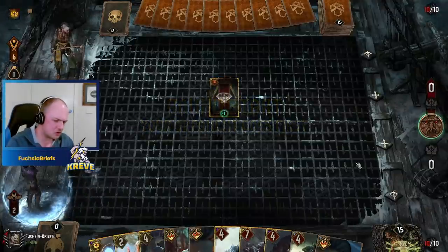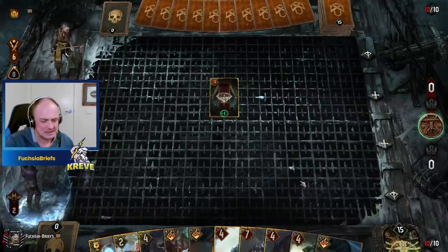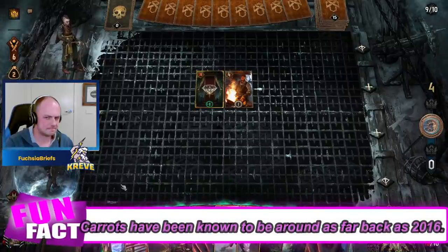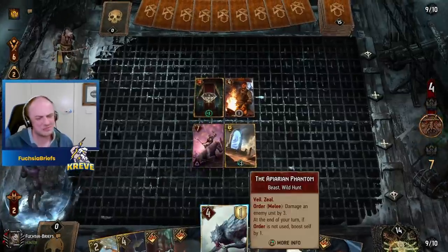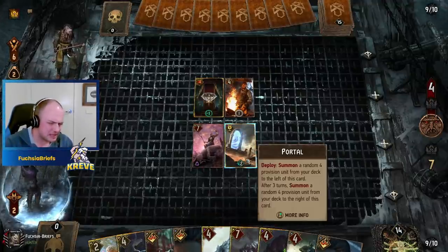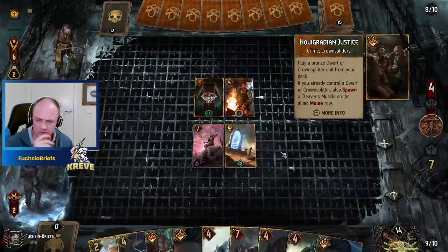We'll thin out the conquerors with the Portal. We can put down the Appearing Phantom, the Beast — these are all viable options. We'll start off with the Portal even though the Phantom would be an engine piece that ticks along immediately. I want to get the Portal down ASAP, just in case this guy takes an early pass and we don't end up thinning out the conquerors as the good lord intended — in accordance with those holiest of squooshers!